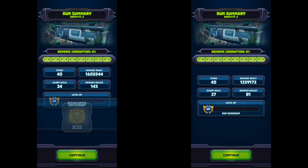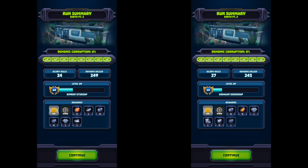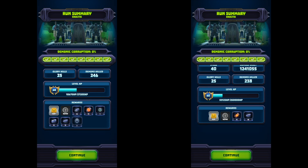On level 1 we got the same coins and tokens. This is level 2 — same coins, same tokens give or take, and about the same items. Maybe a bit less drop right there.